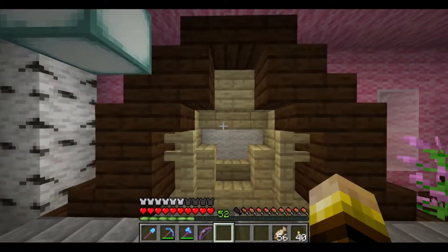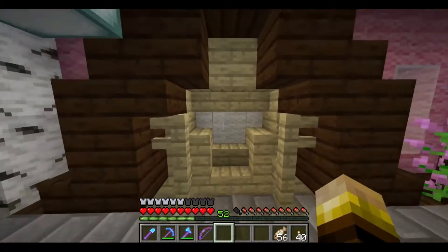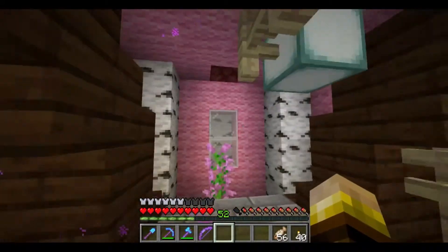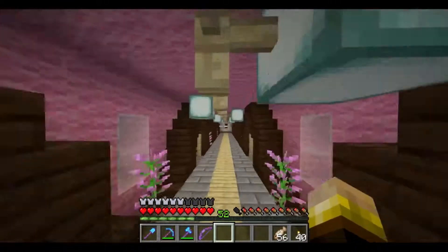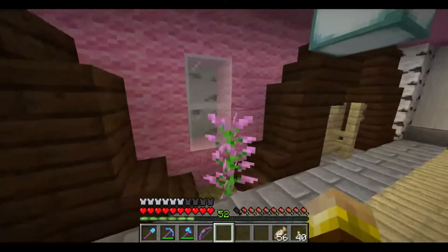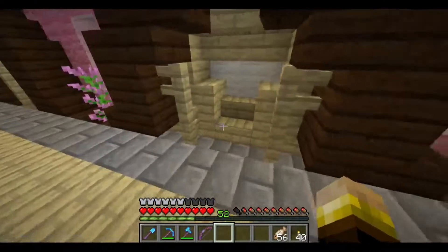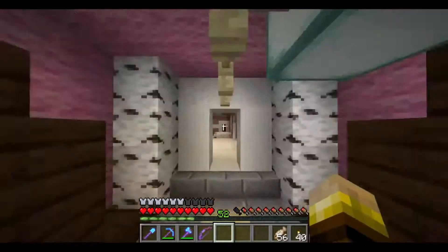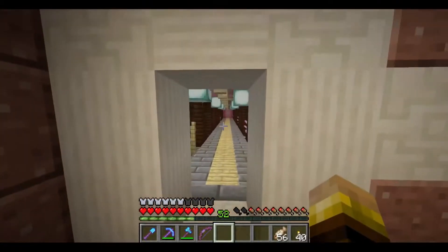Welcome back Minecraft fans to our wonderful world of Rivenborn. We're here in episode 17, not in Mistglade, but in our nether hallway that leads to Mistglade — and it is pretty fancy. I decided to put some birch wood behind these windows. We've got ice here under the pathway, and it allows us to very quickly get from our nether hub to Mistglade.